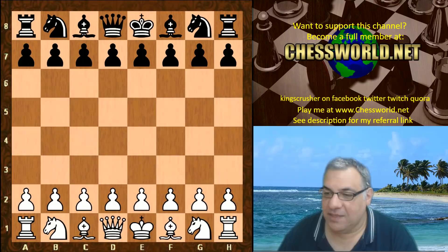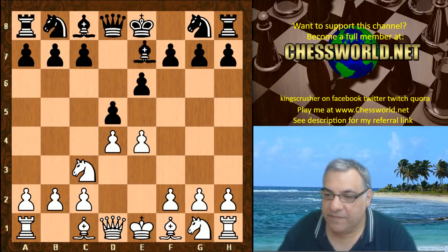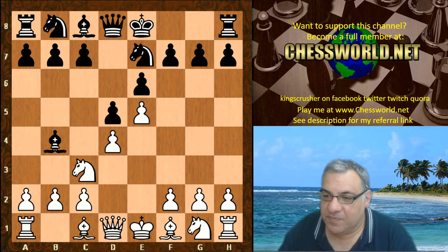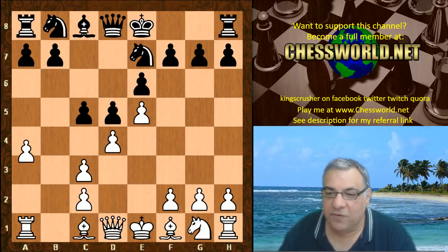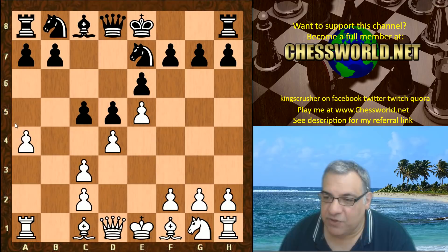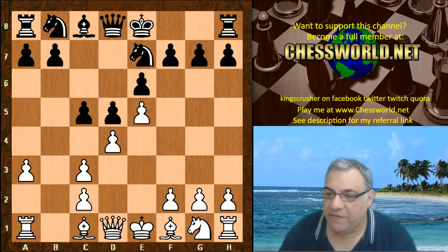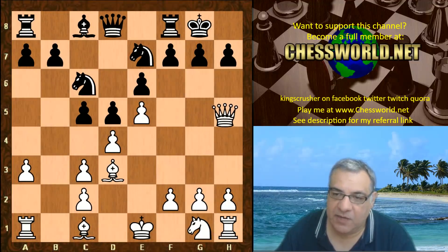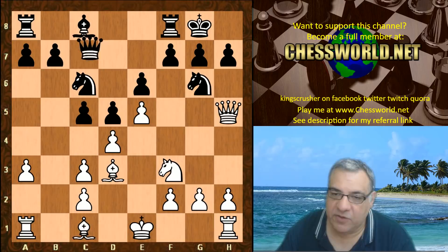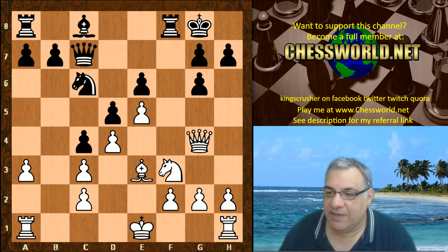The opening book gives the French Defense, so we have the Winawer territory after a3, Bishop takes c3, Bishop takes c5. Now a4 — this is a very interesting move. Quite often in this position, Queen g4 is chosen, and there's a very popular sequence used by many players in the chess.com live book, which runs like Bishop taking on g6, and it's thought to be about even.